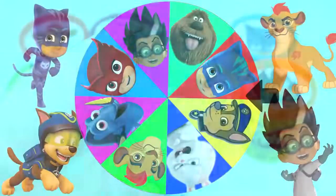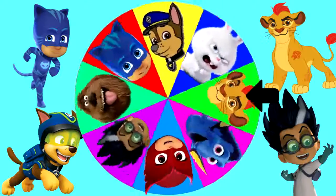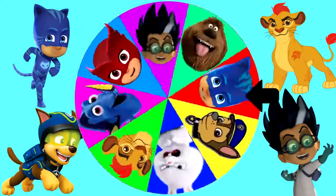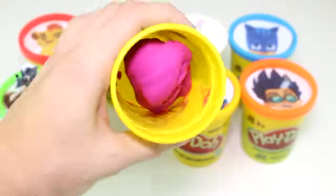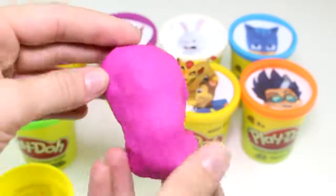If we get one more slime, then we lose the game. Let's spin the wheel again. We have four more Play-Doh cups to open up. I hope we don't get any more slime. Let's see which character we're going to get next. I hope we get Owlette. And it landed on Dory from Finding Dory. And she has a pink Play-Doh cup. Let's see what she brought for us. Not slime — we have pink Play-Doh here.